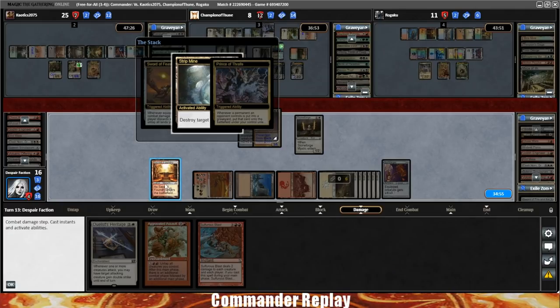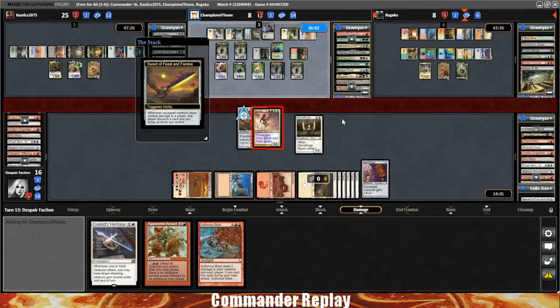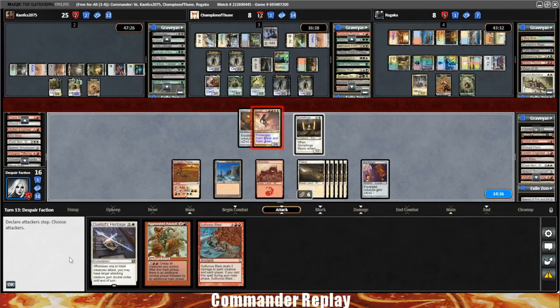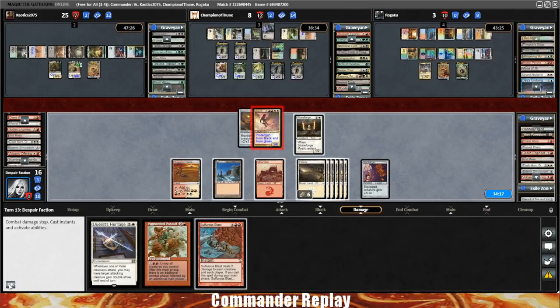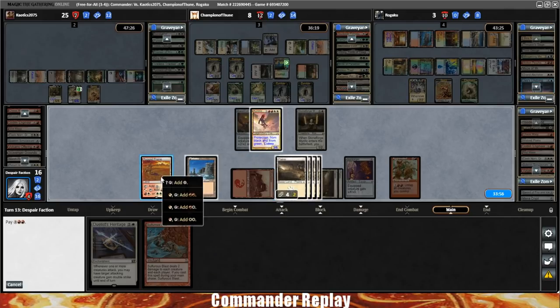Opponent's gonna shoot our Sacred Foundry — that's fine. Our lands untap, we go back to combat. Do it again — Feast and Famine triggers, they discard their last card. They discarded a Grand Abolisher the first time. They'll probably die to the Sulfurous Blast. Play Aggravated Assault, activate the Aggravated Assault. I don't know if we can actually get Sunforger re-equipped at any point — this is gonna be kinda awkward.